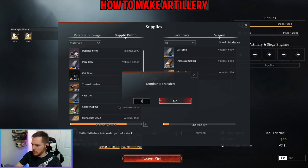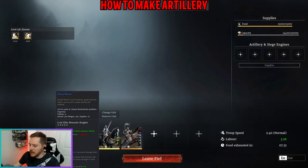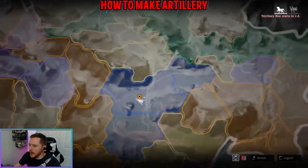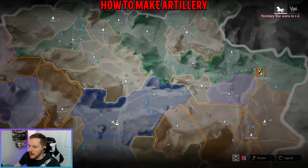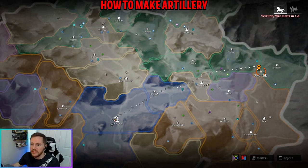Now that we have everything, I also highly recommend bringing some defensive units — you never know if someone might hit you on the road. Hopefully you can beat them and keep all your resources. Let's head out. Once in open world, pull up the map, click on Riverside, hit 'go to,' and it will create an instant auto path.